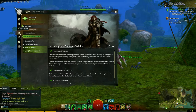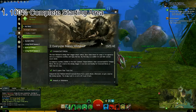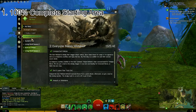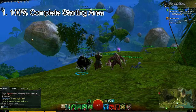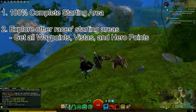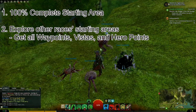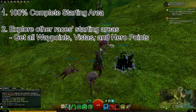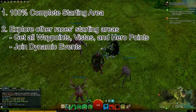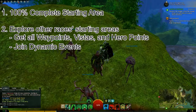Basically, what I did to get to level 31 was to complete the starting zone for my race — in this case the Norn starting area of Wayfarer Hills — and then I explored the starting zones of the other races, making sure to grab all the waypoints, vistas, and hero points from each of them. While I was exploring each of these zones, I would join in dynamic events that I encountered around me as I ventured through these areas.